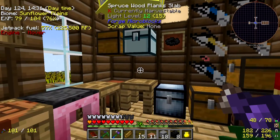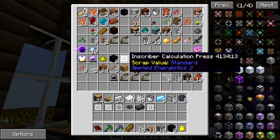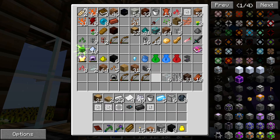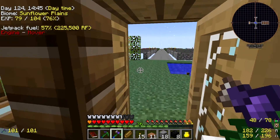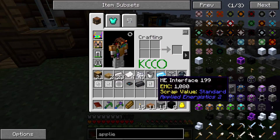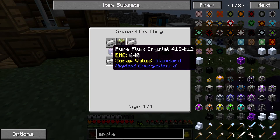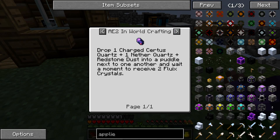Did I create a sag mill? That's the question — this is when it comes in handy. So as you can see I've got some more inscriber units here. Let's actually have a look at what the inscriber takes. Again, this is some fluix crystals — drop one charged certus quartz, one nether quartz, and redstone dust in a puddle next to each other, wait a moment, and receive two fluix crystals.